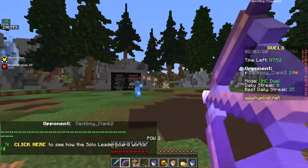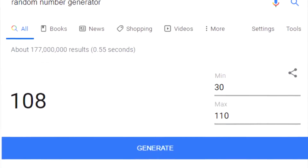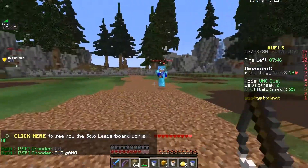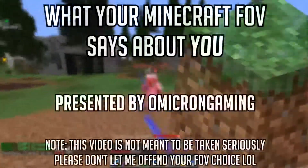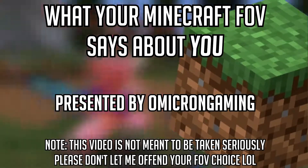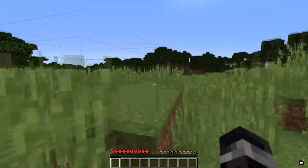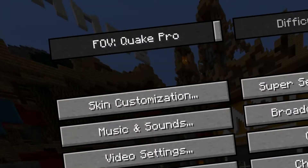So whether you've honed your FOV settings down to an exact science, or you chose them using Google's random number generator, let's see what your Minecraft FOV says about you. This list is going to be ordered in chunks from smallest FOV to Quake Pro, so without further ado, let's start with the smallest option: 30 FOV.